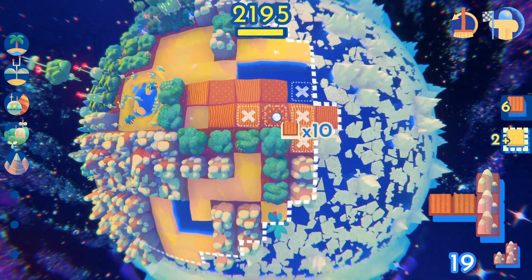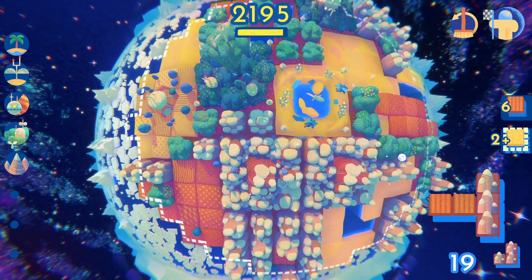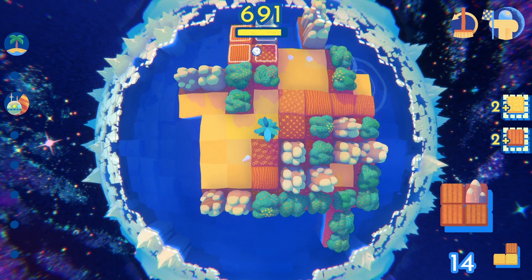In this game you are able to build a planet with planet chunks. You have an area on a planet and you have to place the given chunk adjusted to another already placed chunk. Every same adjacent habitat chunk will give you more points.